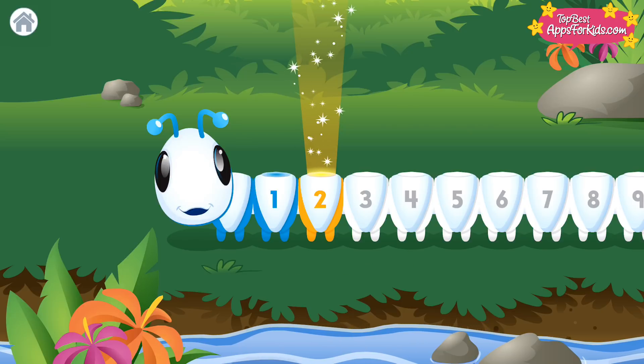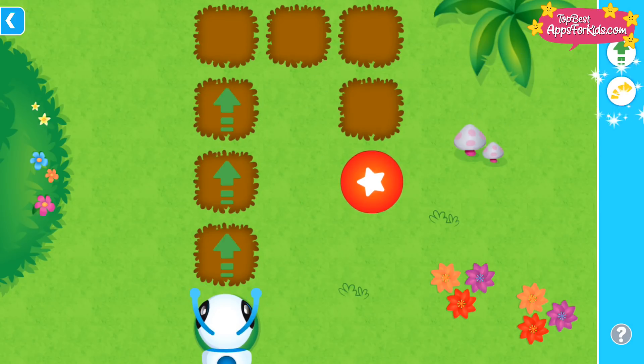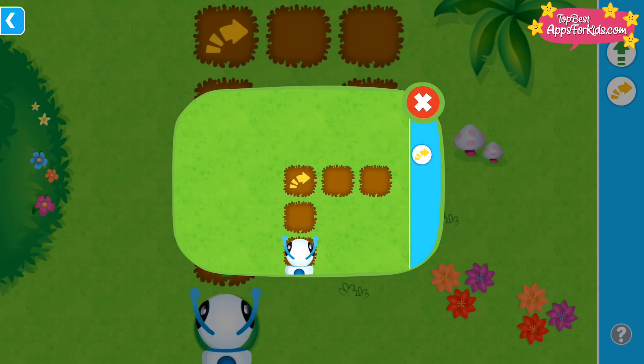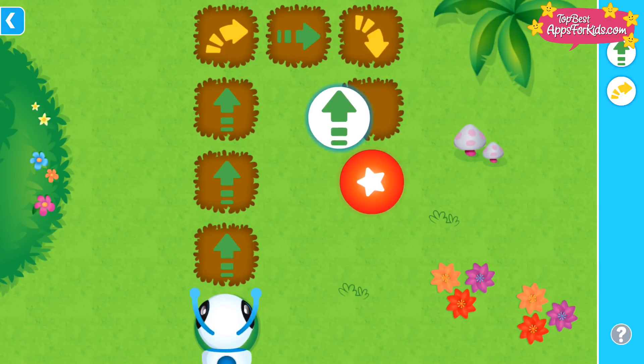Level two! Right! Use the right turn command to make me turn right. I wonder how I can get to the target. Drag the commands to the correct spots along the path. Then, tap the target. Okay!